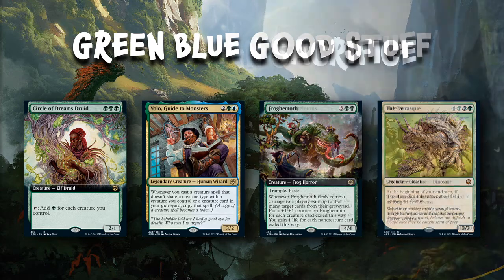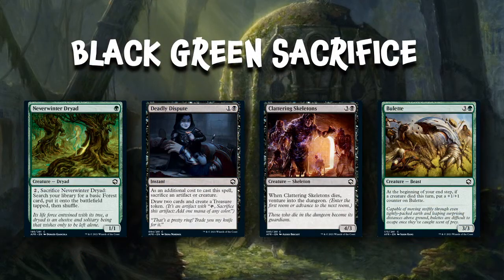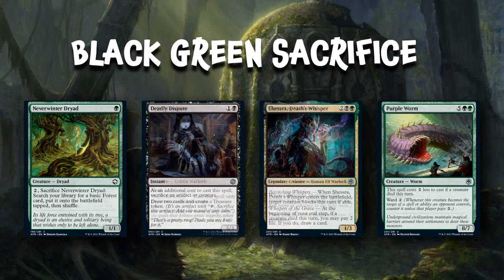After Simic goodstuff, we've got Black-Green Sacrifice — the Golgari colors. It's pretty straightforward: you get a payoff every time a creature dies. Ways to do this include the Neverwinter Dryad, which you can sacrifice for two mana to trigger a creature dying, or Deadly Dispute, which asks you to sacrifice an artifact or a creature as an additional cost to get bonuses. The Clattering Skeleton doesn't mind dying — you can use it to venture into the dungeon — and the Beulet gets a plus-one counter at the beginning of your end step if a creature died.